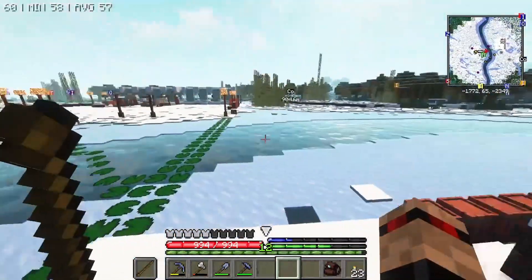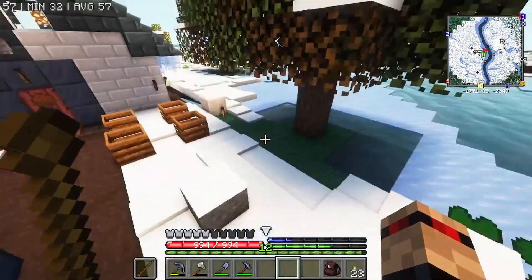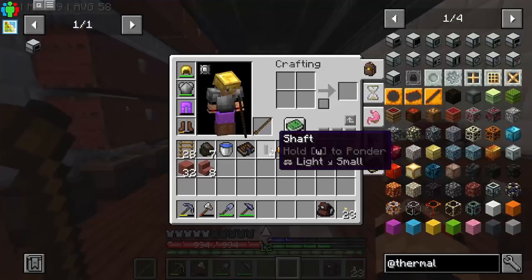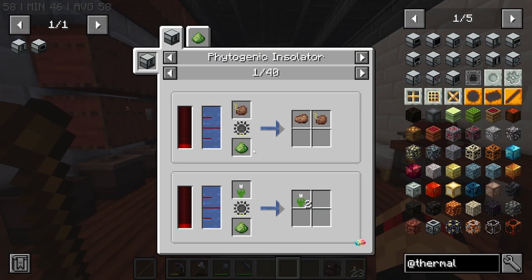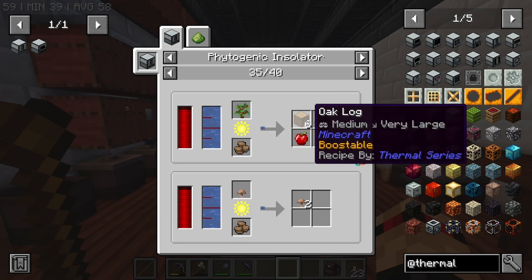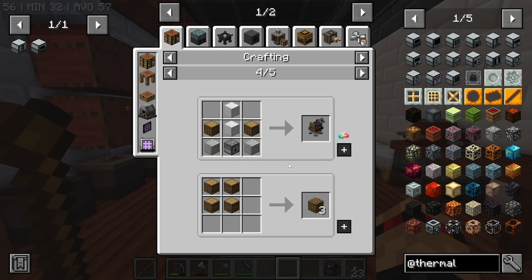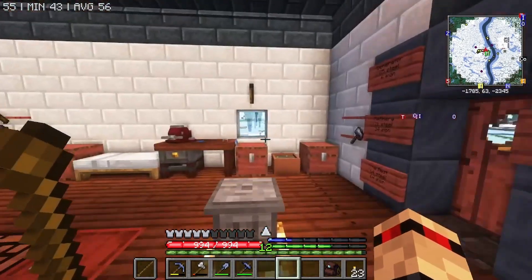We could potentially get ourselves — that would be a way better tree farm than what I was thinking. I was thinking we would cordon off a big area right here to do the Create one, where we set it up in creative a while back. But that is super interesting — we are definitely going to do a Phytogenic Insulator. Oh there it is — Oak. You get six wood out of it, that's actually insane. And that's regular wood as well, which we can use to just make whatever we want. You can convert it into regular planks.